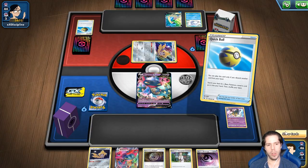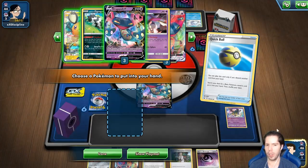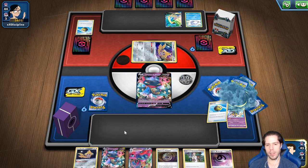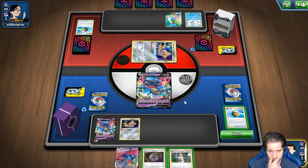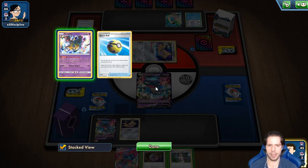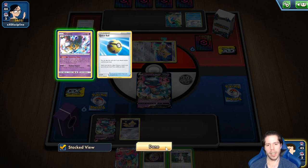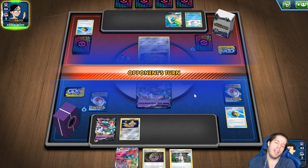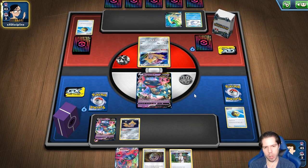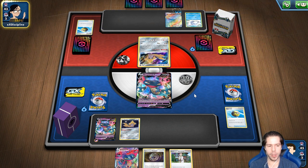Entonces mi oponente empezó con Lapras, Frostmoth. Sí podría noquear a mi Dragapult de enfrente. Vamos a iniciar preparando el de atrás mejor, bajando al Hirachi en caso de que este fallezca. Como ya tengo al Vmax, no veo razón para apresurarse. Tener al Giratina me da flexibilidad para noquear al Hirachi después. Me lo voy a llevar leve, voy a pasar. Podría haber hecho Research — pero eso también da una imagen de debilidad que a veces puede ser buena.